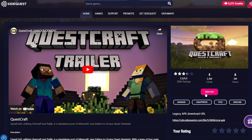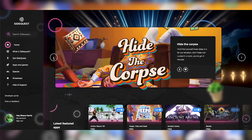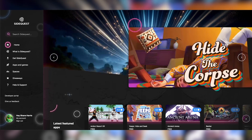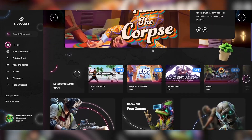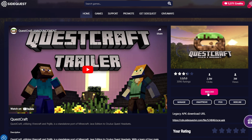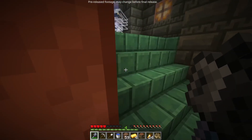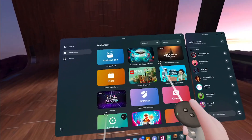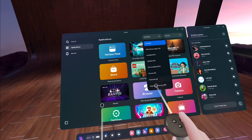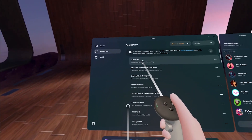It can also be that at the time you're trying this, the sideload storefront looks slightly different, as they are making some big changes to the user interface. But the principle will be the exact same — after clicking the sideload button, it will directly install the game onto your headset with no additional steps needed. To find it, head to your app list inside your Quest and click on the drop-down menu to select the Unknown Sources tab, where you will find Questcraft that you just installed.